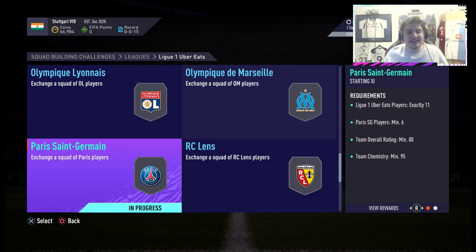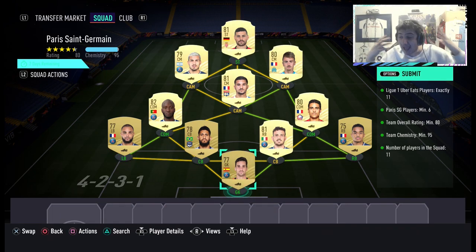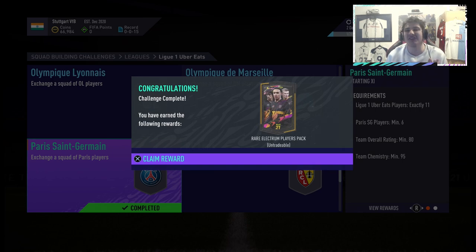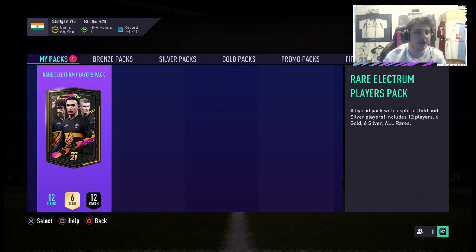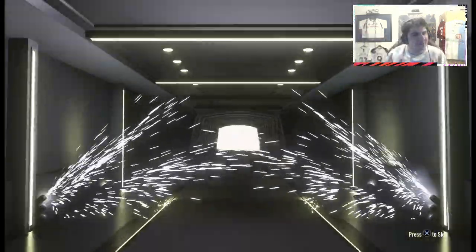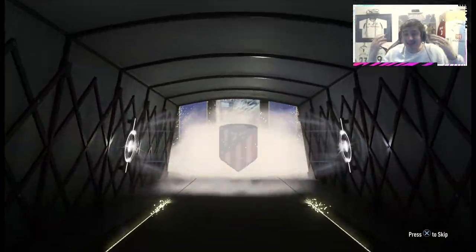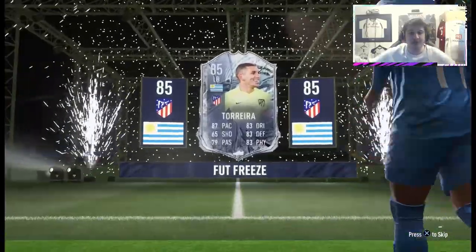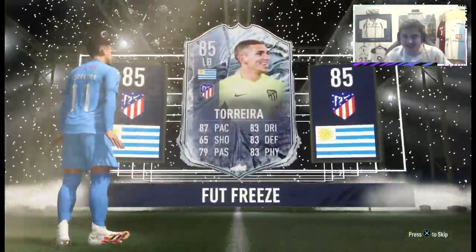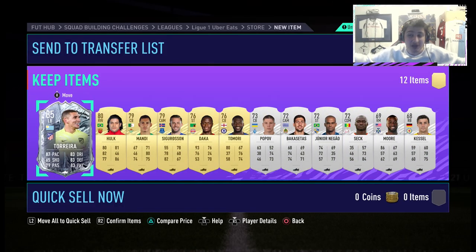The next one is actually not in the SBC tab anymore — they've removed it — but I think it's going to come back within the next few days. It's the PSG one and it's very good value. You're spending about 10–15k at a push and you're getting a rare Electrum, which I think is a 30k pack. EA kind of unreleased the League SBCs and then bring them back. We get a walkout in this one and we get a Freeze — it's Torreira. We get a Freeze player for 10k. If you're watching this in a month's time it will probably be there with the same requirements — just check it's still the same value.